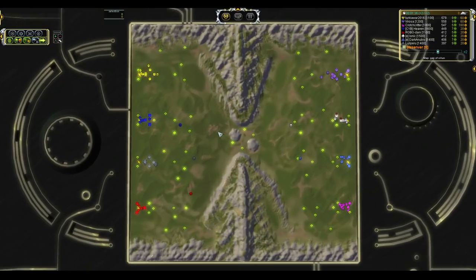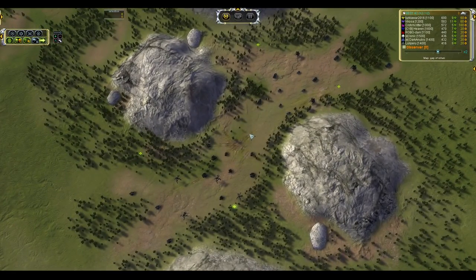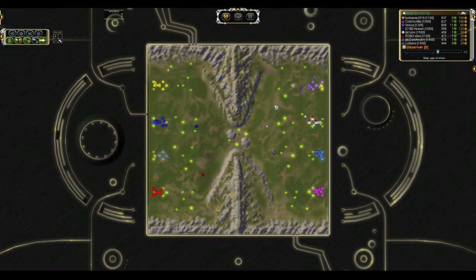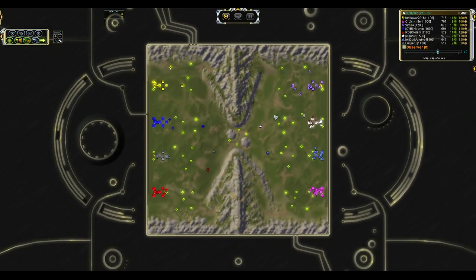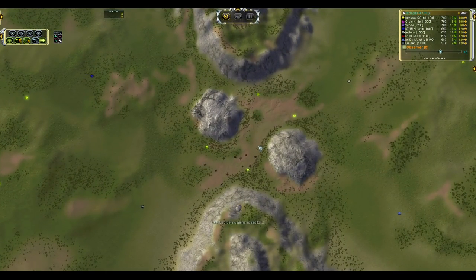Looks like these guys are going to head out towards the middle. Obviously, you're going to want to snag as much mass as you can possibly grab from this goodie bag in the middle. That's going to give you the mass that you need to tech up your mass extractors even faster than you normally would, seeing as you have about nine to your name. Scaling is pretty quick on this map, and that's why everyone loves it.